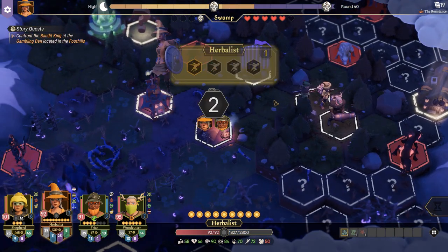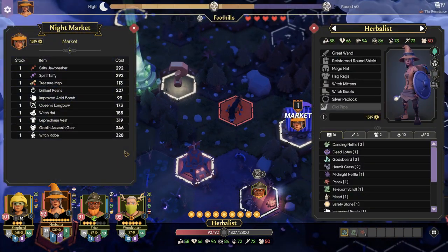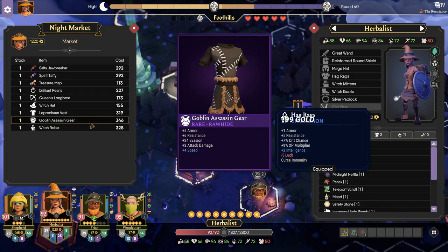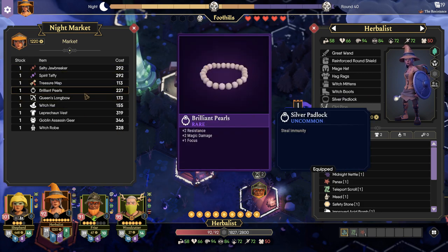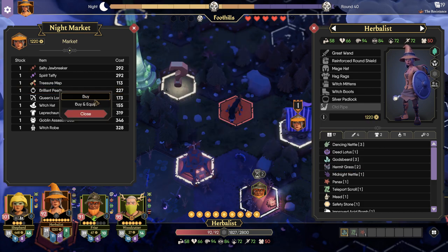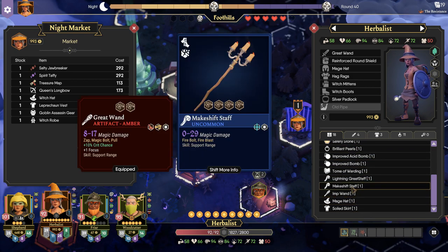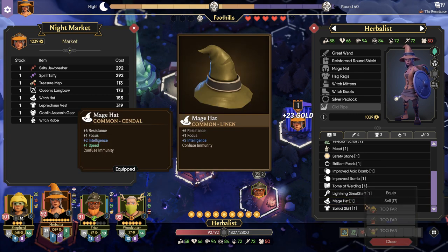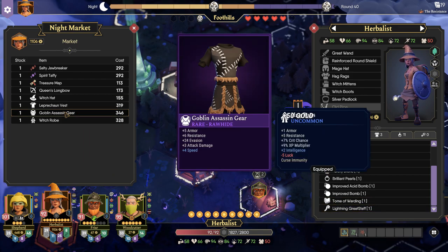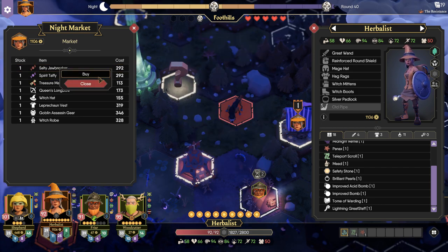If the herbalist has good movements, I might actually check the night market. Let's see what we got — we got an acid bomb which I think we're gonna take. We have so much money. I'll take the brilliant pearls, buy it but won't equip it yet, and I'll sell some stuff — sell the makeshift staff, the imp wand, the mage hat, and the soiled shirt. Then let's see: armor, magic damage — okay, let's do this.